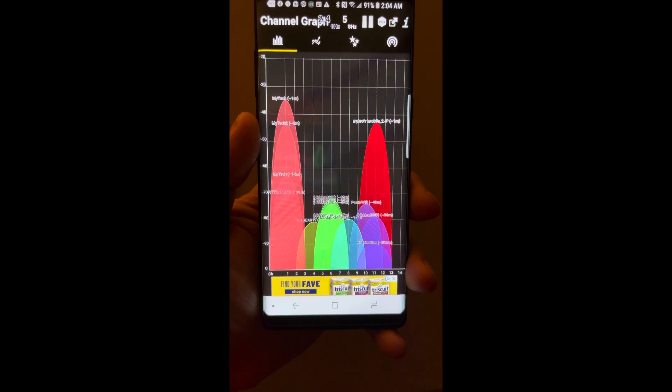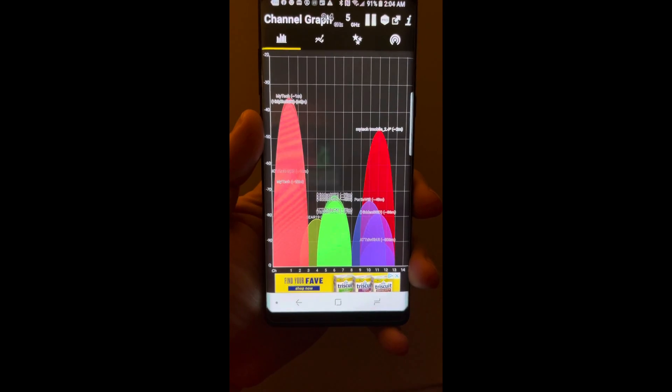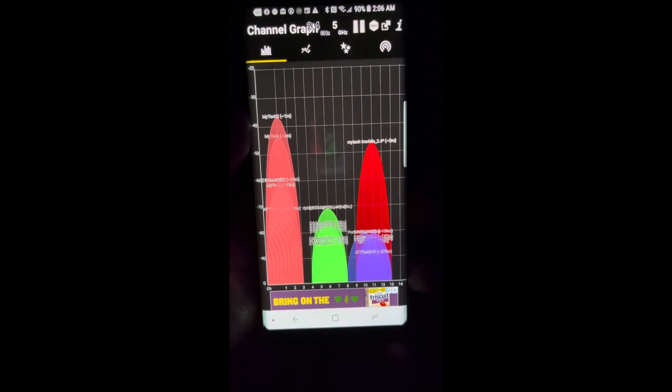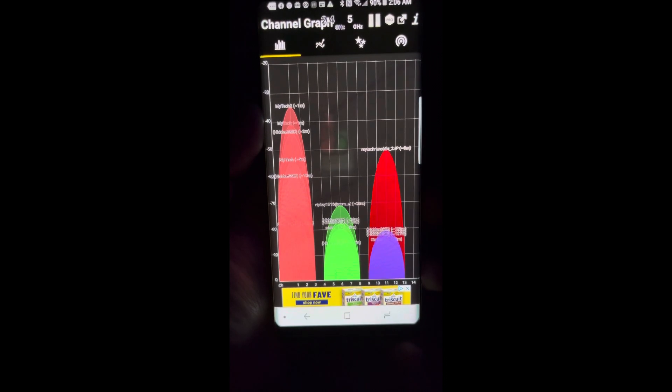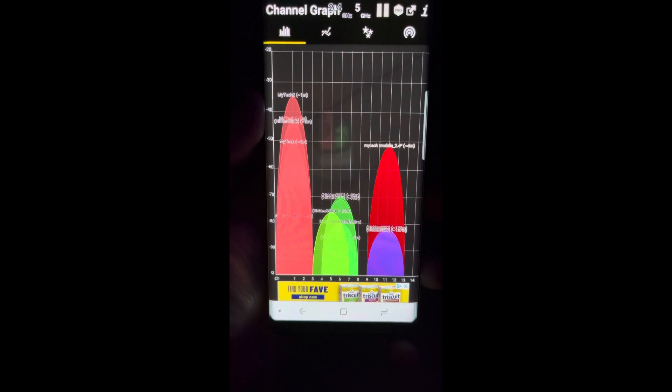All right, still on the main floor, now in the kitchen, and the situation is just about the same. And still on the main level, now in the bathroom — and what better room to make sure that we still have Wi-Fi in besides the bathroom. You can see that the situation is still just about the same.